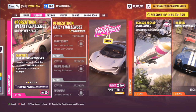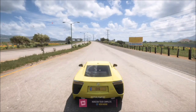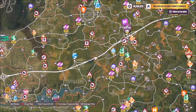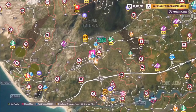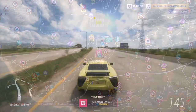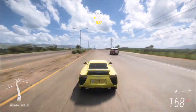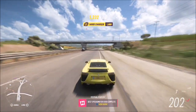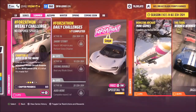The first challenge is super easy — it just wants you to hit a top speed of 200 miles per hour. It's really easy to do. I suggest going anywhere with a nice long road: the highway, any of the drag strips, pretty much most of the map. The tune I've created hits a top speed of 253 miles per hour, so it'll make mincemeat of this challenge.